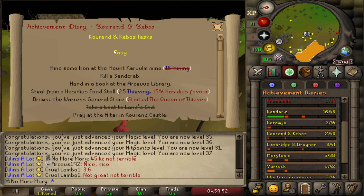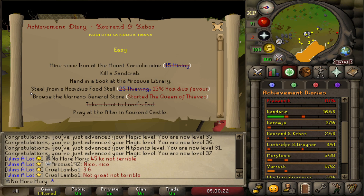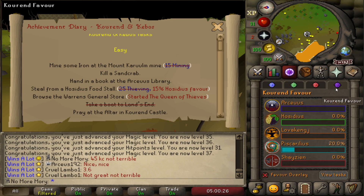The next thing we want to do is the easy Kourend and Kebos Passage diary. This gives us the Rod of Ivandis Blessing, which has an easy teleport to the Woodcutting Guild — three teleports a day — so when I go to eat dinner I can quickly teleport there and AFK chopping some yews. For the tasks, we have to go get 15% Hosidius favor — I'm going all the way to 100% for convenience — and also start the Queen of Thieves quest, which I'll just complete as well.